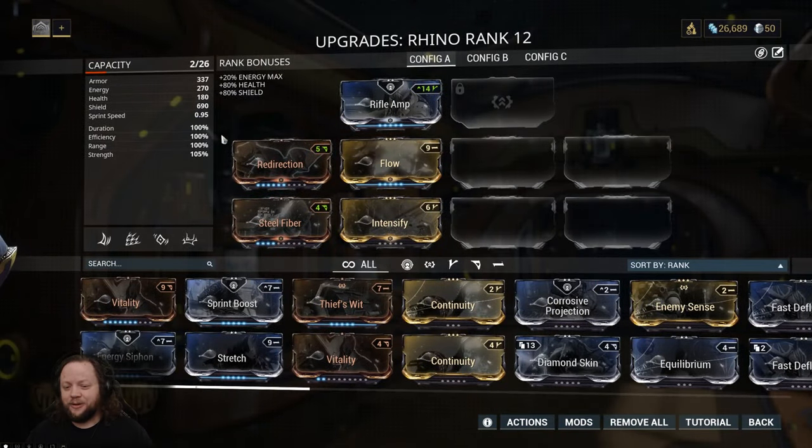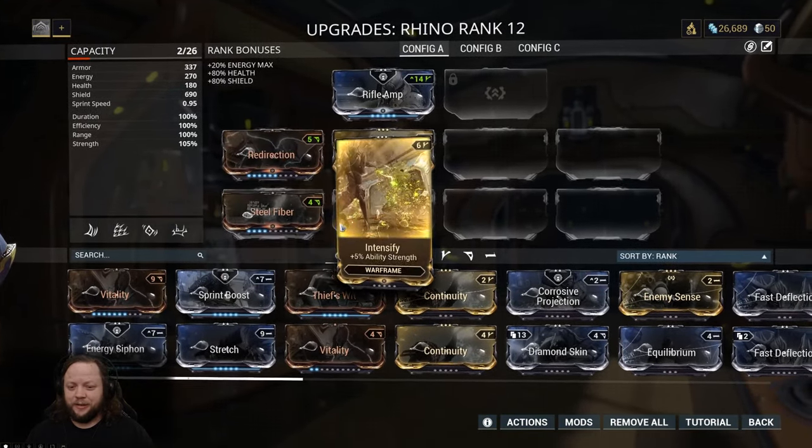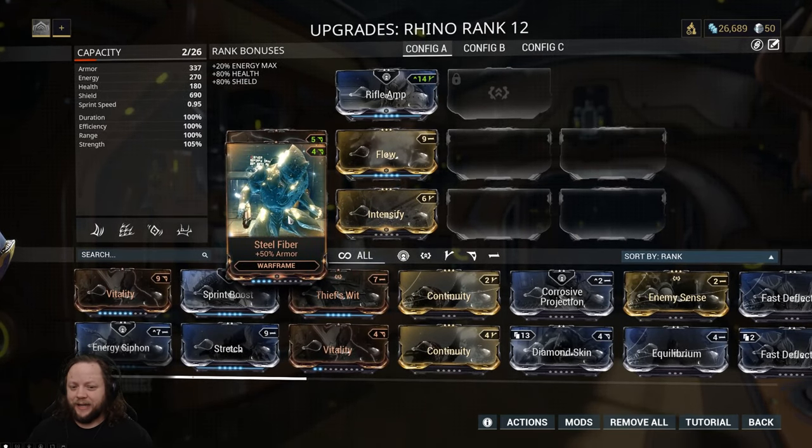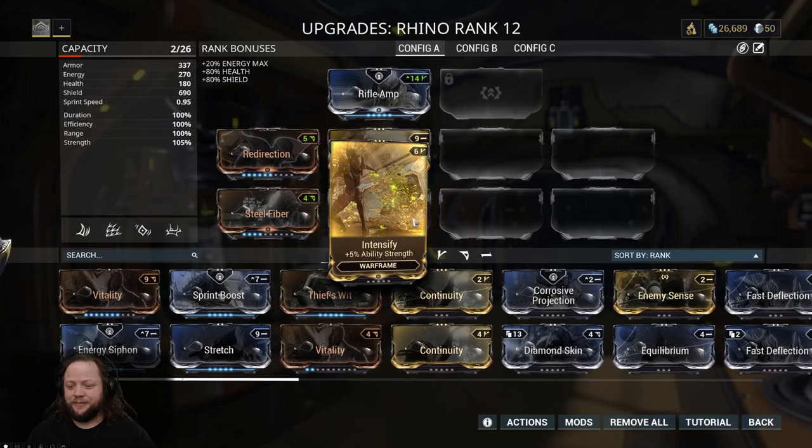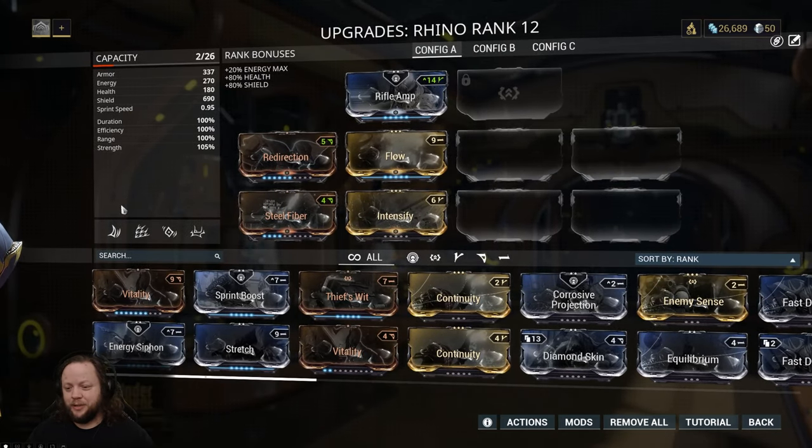Let's go ahead and take a look at Rhino to get started. Got some basic mods on here, using some defensive mods that we already had leveled up along with Flow so that we have a lot of energy, and Intensify. There's a reason for Intensify, but I'll get into that in just a moment.